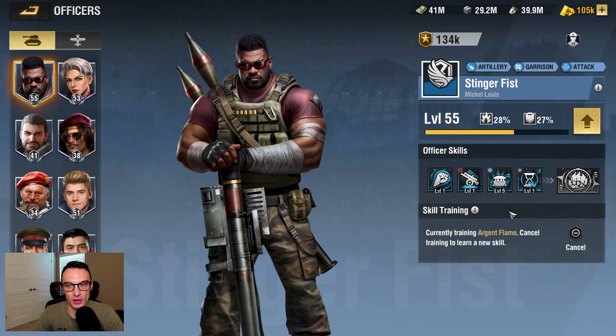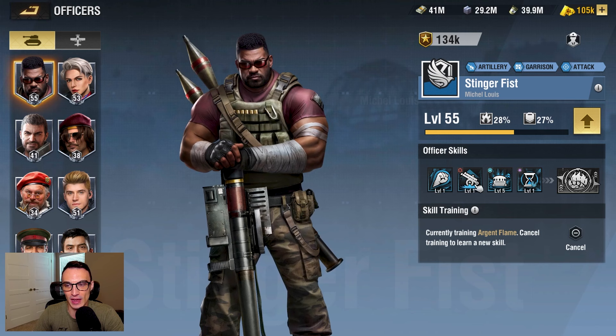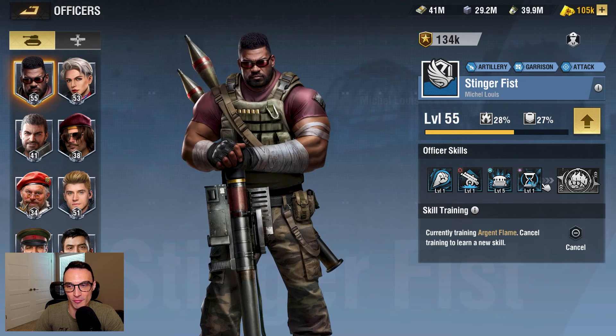To get you all caught up to speed on what I am doing officer-wise, the next officer I am focusing on is going to be Stinger Fist. I am working on leveling him up to level 60. I have currently leveled up one of his skills — his third skill — using the skill training system. Once I get him to level 60, I am going to start chipping away at the remaining skills, awaken him, and then throw him on one of my artillery units, maybe even the anti-tank gun.